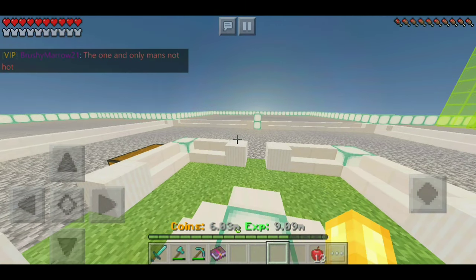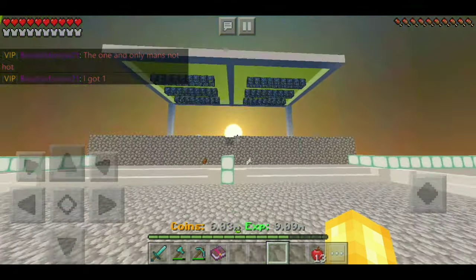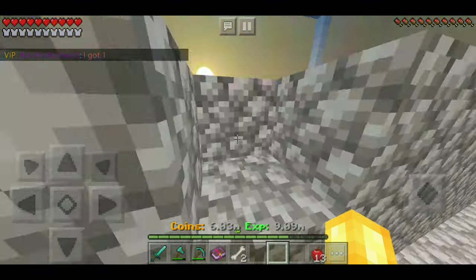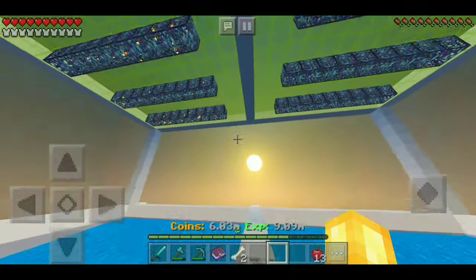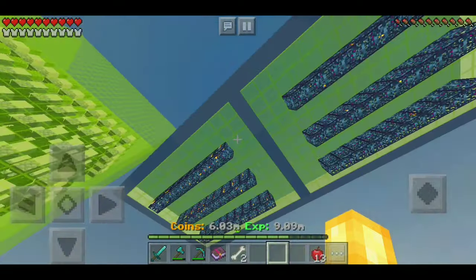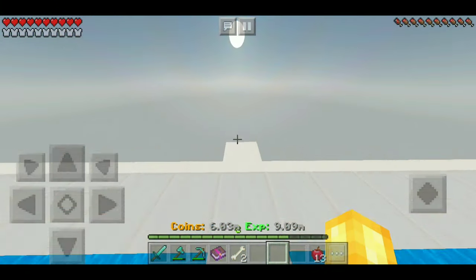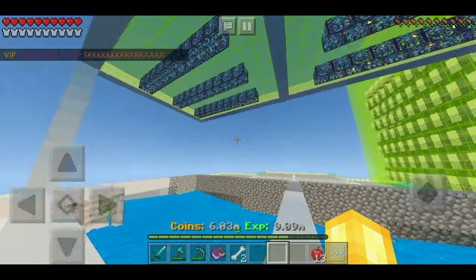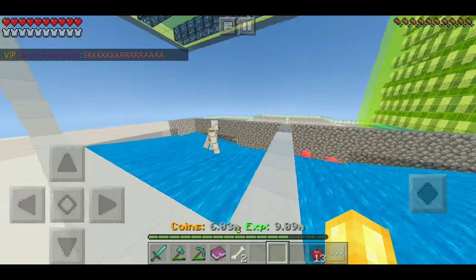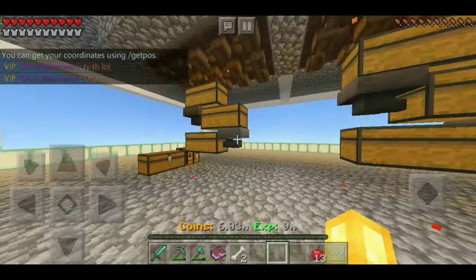Now I'm going to show you one of the best and most efficient ways to make money on Lifeboat — and that is spawners. But not just any spawners: iron golem spawners. As you can see, I have a total of 32 iron golem spawners, all going into lava and then down into hoppers. In the future I want to expand to a minimum of 100 spawners. This is probably my main source of income, generating about 600k just from this setup.